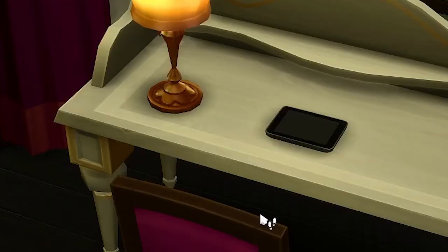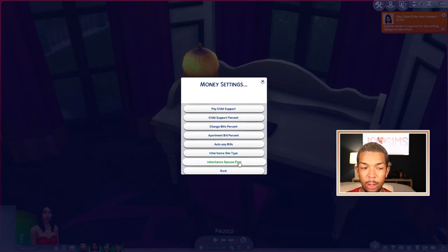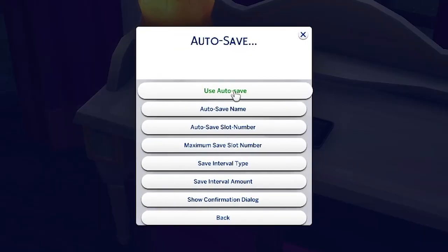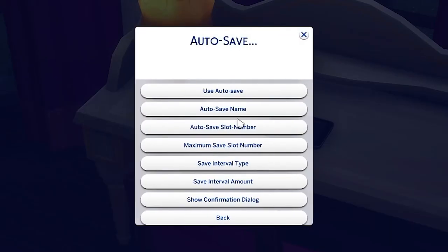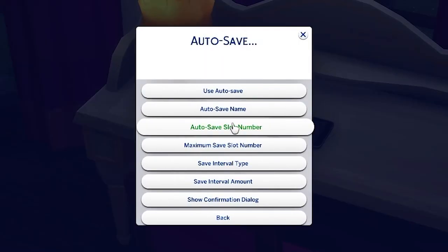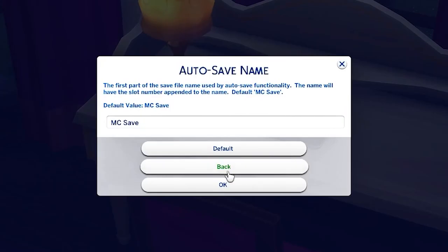You also have Inheritance Spouse First — if enabled, when a sim dies, if they have a spouse, that spouse will receive their inheritance rather than the children. I have this enabled because that's just the most realistic. I also wanted to show you a setting — MC Command Center actually has an auto save. If you are like me and you never save, you can use auto save. Through here you would click Use Auto Save and enable. You can also change what you want the auto save name to be.